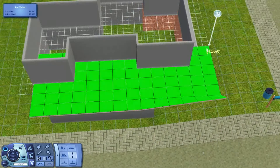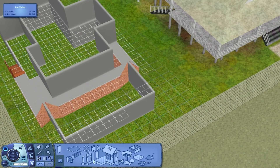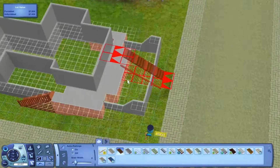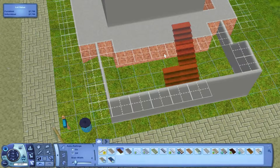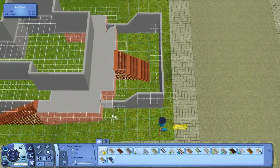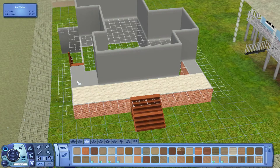It loads quickly and runs pretty smoothly. I don't normally have too many problems with it. I decided to go ahead and make a house that goes with the surrounding houses on this street. It's going to cost around 76,000 simoleons. It is 3 bedroom and 3 bath.